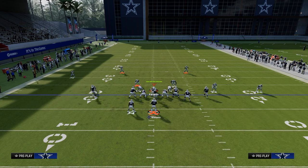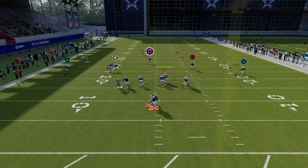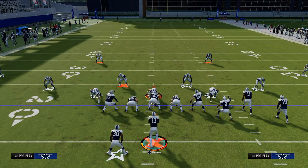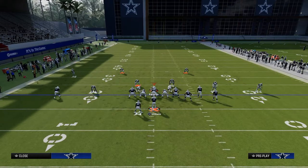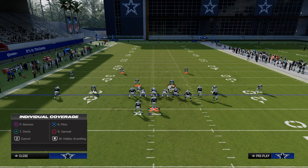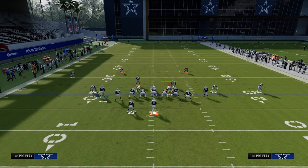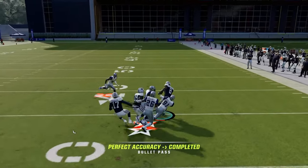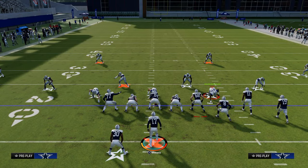We go to Four Verticals, hitch the receiver, post the left side, and streak the running back. If they fully commit to stopping your hitch route, the tight end flat will be able to be thrown. The cool part about these wheel routes is they just get really good run-after-catch animations, which makes them very useful for the offensive scheme as a whole.